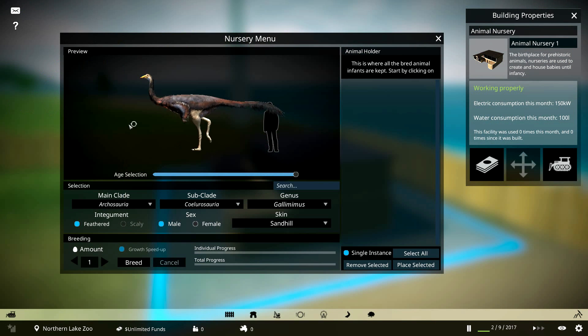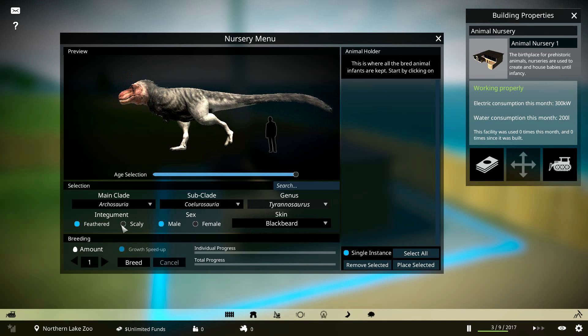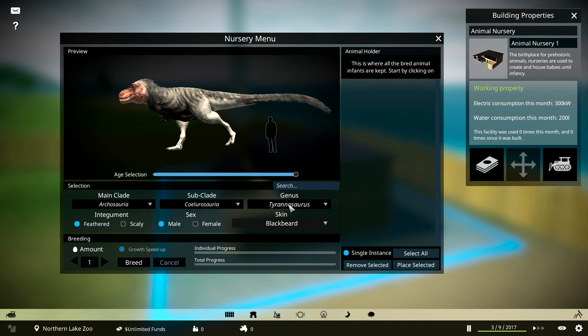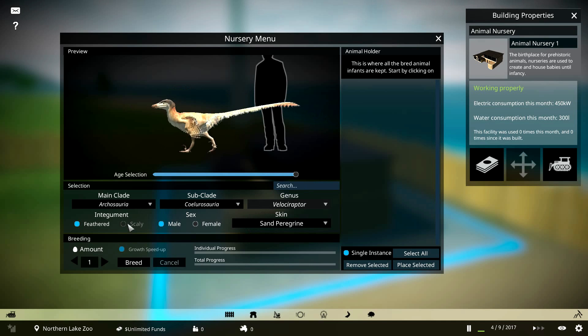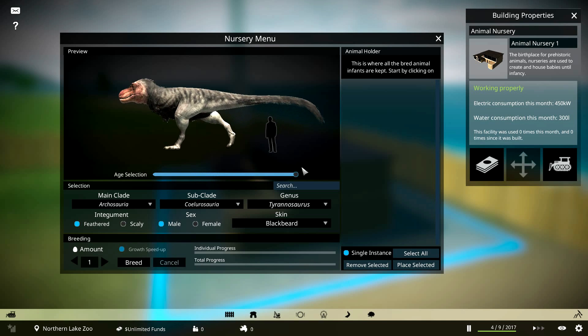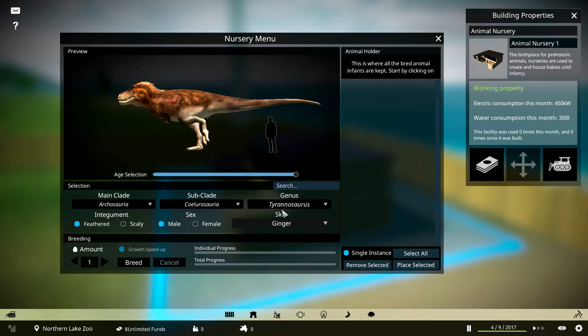Here are the dinosaurs — we have the Gallimimus. You can select what age it is: baby or full adult. There are different skins — Silver Spalding and Bristle Neck, which is pretty nice. Male or female. We can also have the Tyrannosaur Rex — scaly version or feathered version. And we have the Flutterby up there too, feathered, baby or adult. They all have different skins.